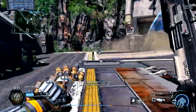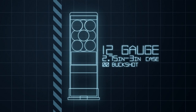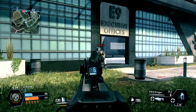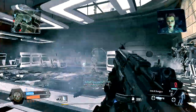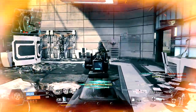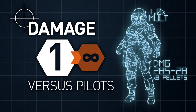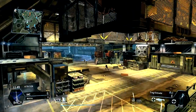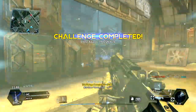Despite its advanced design, the weapon fires traditional 12-gauge cartridges, with most combat roles electing to use double-ought buckshot for its reliable lethality on human-sized targets. It's a tried and tested load that does the business, and even in the face of future warfare, it seems that shotguns aren't going anywhere. If you're looking for damage, you need look no further than the EVA-8. Up close, it's a powerhouse. As long as you're within the weapon's effective range, you can kill any infantry with just a single shot, assuming your pellets land on target.